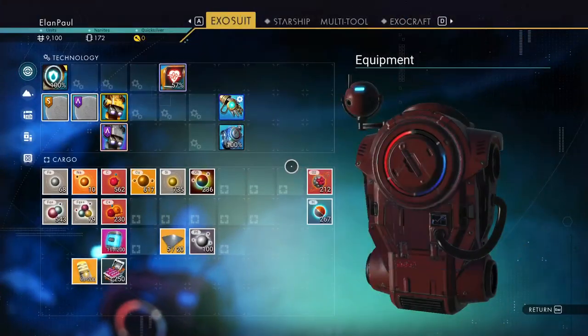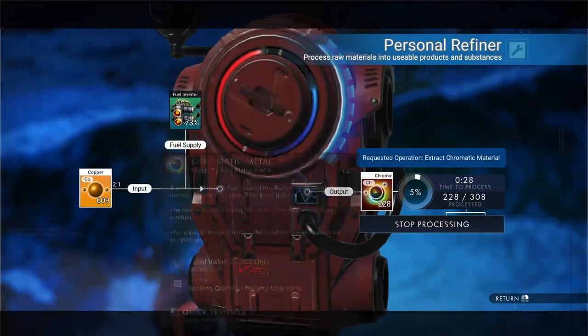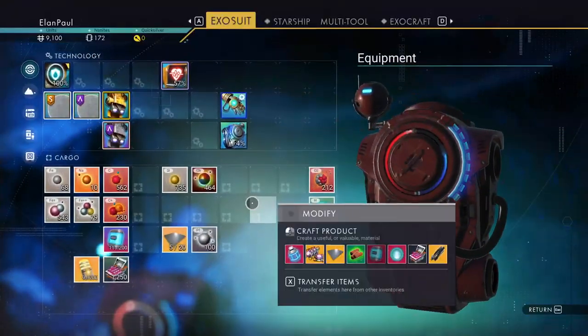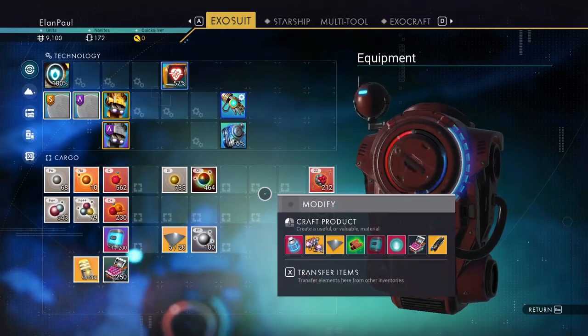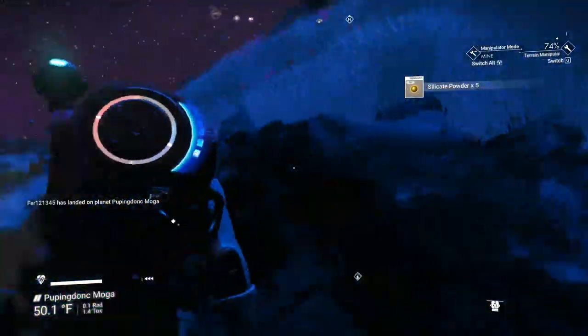Looks like we're done with this deposit. How much did we end up with? 617. That's going to get us another 300 on top of the 400 we already have — so 760 total. We need at least one more deposit to get what we need.